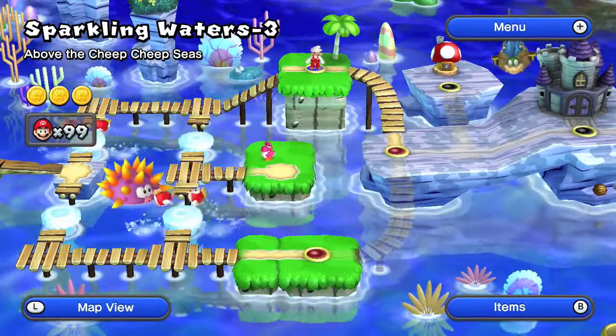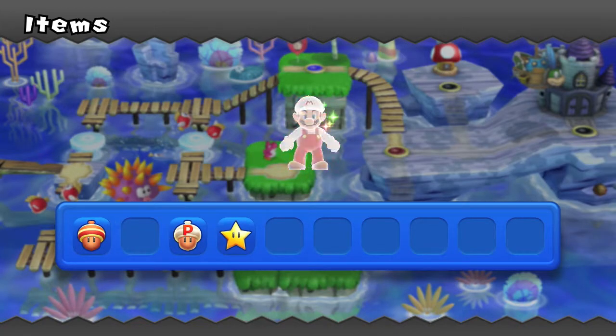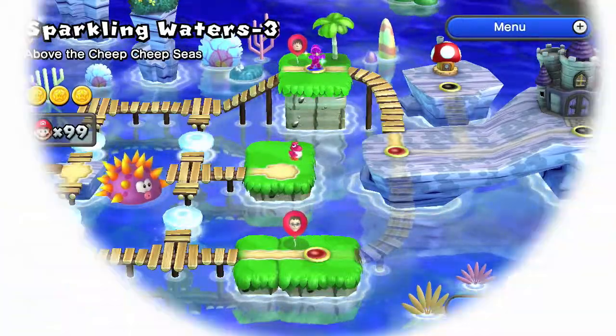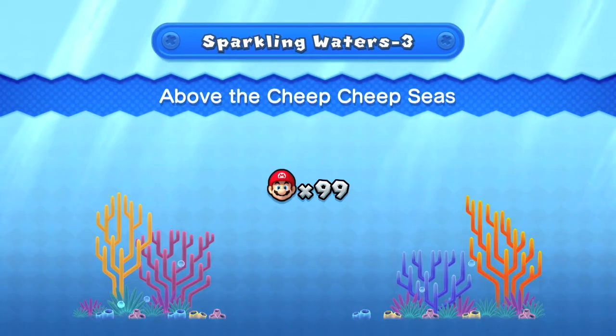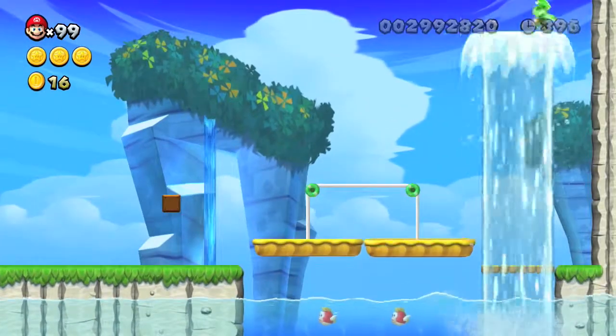I have something fun to show you. So we're looking at New Super Mario Bros. View, a level called Above the Cheap Cheap Seas. And when I was playing through this level, I noticed there are a lot of blocks that give you just one coin. And I thought it was a bit suspicious that there were so many in this level.